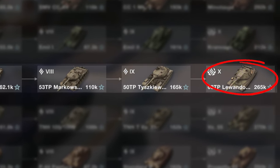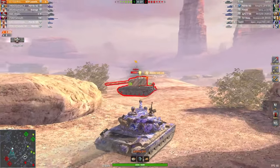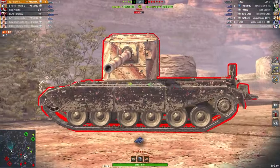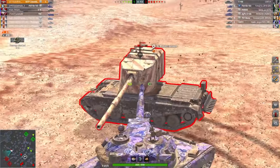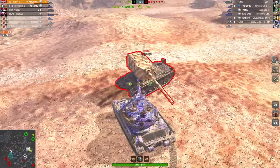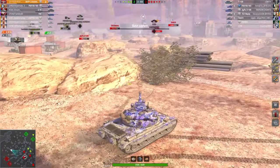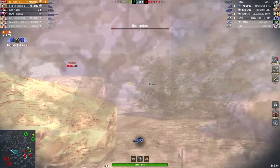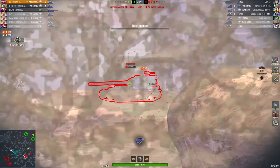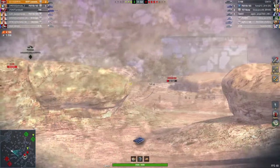At tier 10 we have the 60TP Lewandowskigo. This tank has an alternative branch leading to the E-100, which is also suitable for beginners, but we'll talk about that in future videos. Be warned: tanks in this line have a weak ammo rack that explodes quite frequently, so durability equipment and modules are your best friends. The 60TP has a pleasant gun dealing 600 damage, and with additional consumables you can dish out around 700 damage per shot. Due to its long gun you can cover enemy guns in close-quarters combat. The armour is a strong point — a nearly invincible turret and hull, with only a small strip on the lower hull that's challenging to hit in battle. Mobility is standard for a heavy tank, similar to the E-100. For beginners, I see this as a plus — you won't rush into battle and die early on.